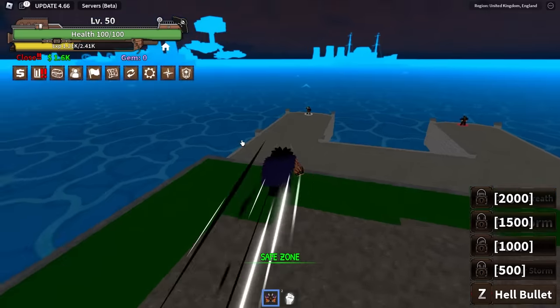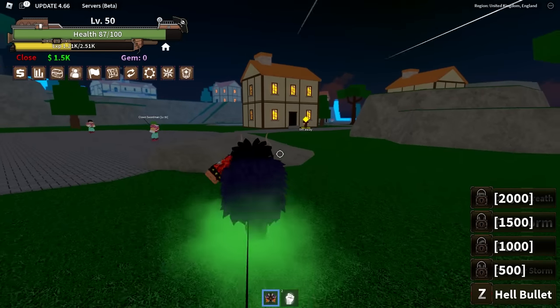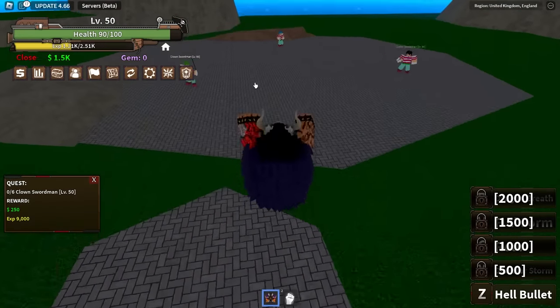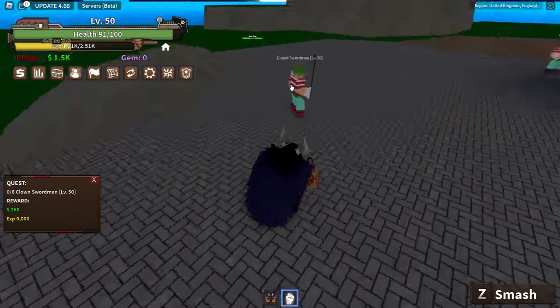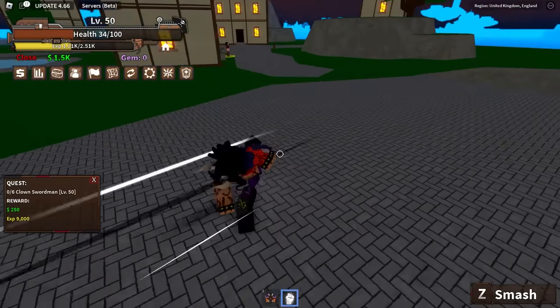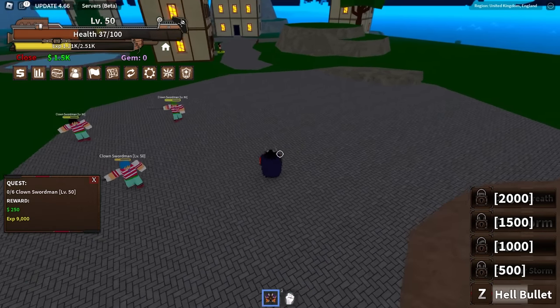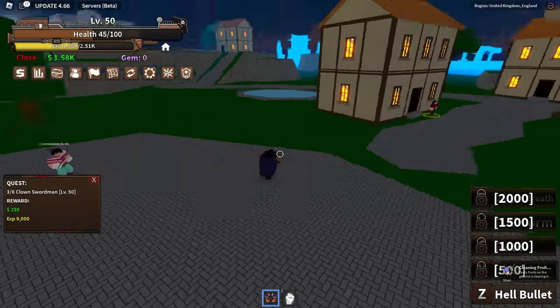All right, let me quickly complete this quest. We just completed that, so let's make our way to the next island. Here we are at the next island — let's talk to this guy and start this quest. Let's use Hell's Bullet on these guys.